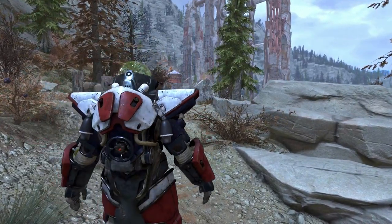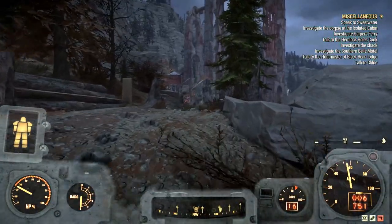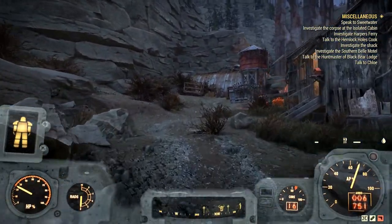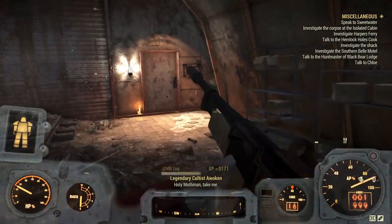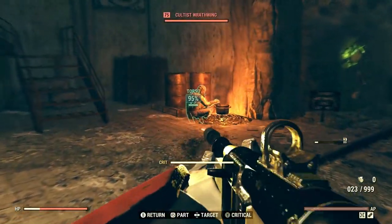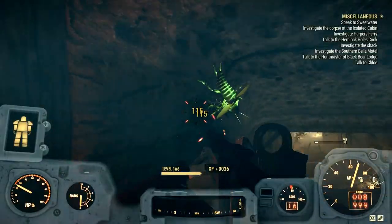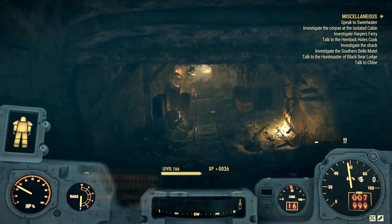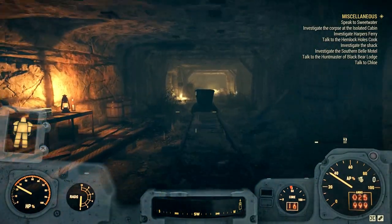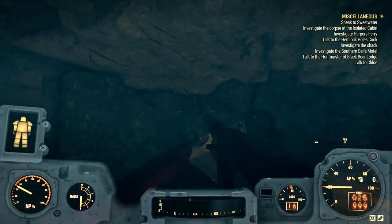Get into your Excavator Power Armor and then go ahead towards the mine. Be careful, there are going to be enemies over there so get rid of them before you enter. Once you enter it's going to be like a mine — there's going to be enemies and radroaches. Go through the tunnel till the end, and at the end of the tunnel you're going to find lead ores in the wall and in the ceiling.